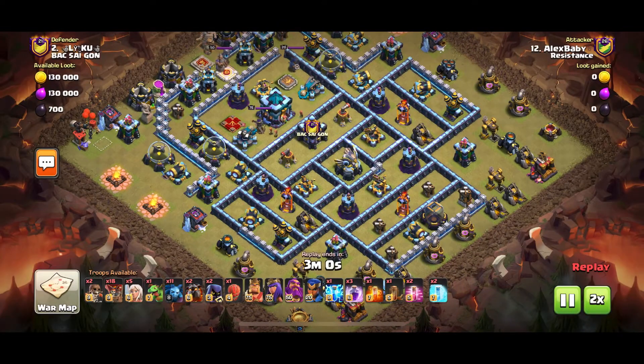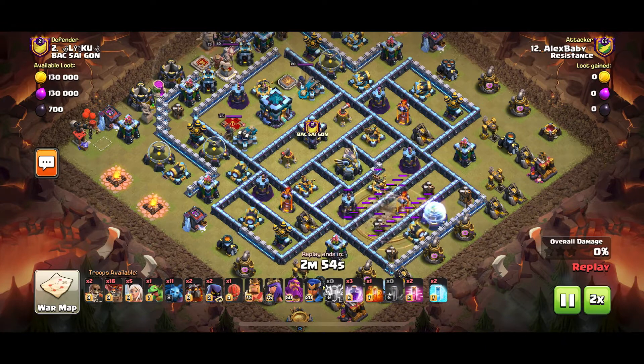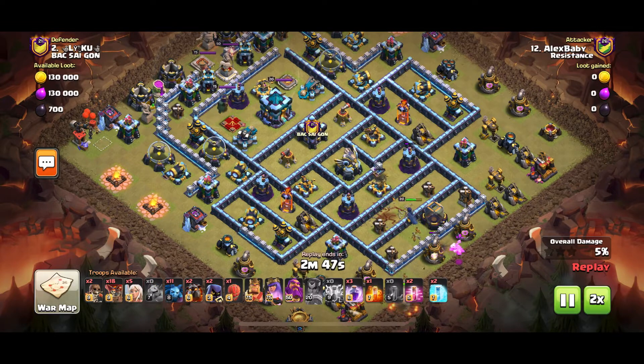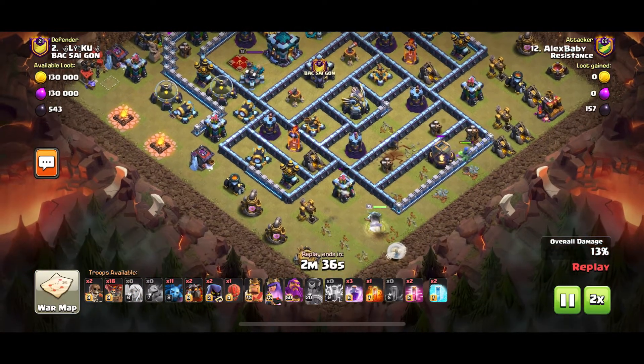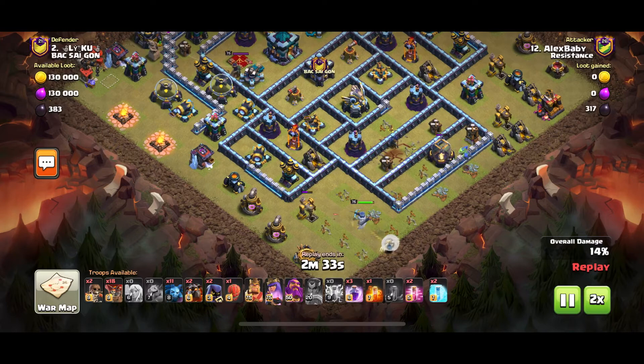The first attack is from Alex Baby. He's coming in with one Sap and Quake — he saps the Inferno and the Expo with the earthquake, then sends the Royal Champ. With the RC ability he can get rid of that single Inferno very quickly, and the Expo gets severely damaged, requiring only one hit from the Royal Champ. He places his Baby Dragon behind her just to create a bit of a funnel.